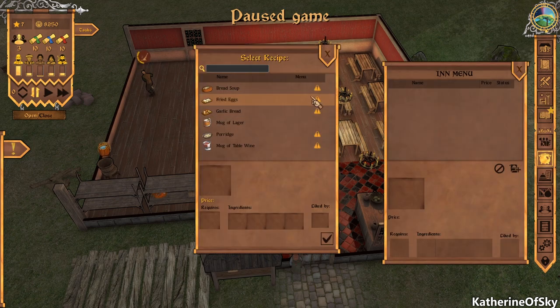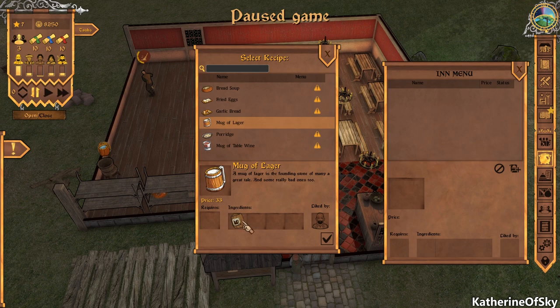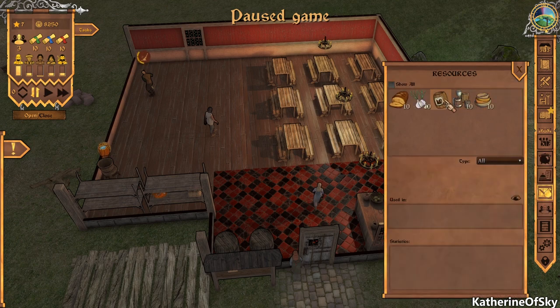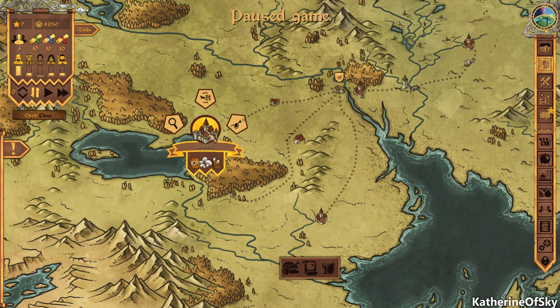We have a mug of table wine on the menu. Actually, we have mugs of lager. Let's go ahead and add that — just click the checkmark. So we need to go out into the world and find lager. This shows us what resources we have: 10 barrels of lager and that's it. I do want to serve wine too, so let's go see if we can get some wine on the map as well.